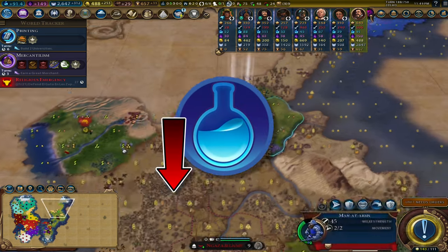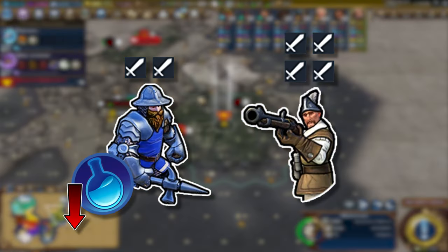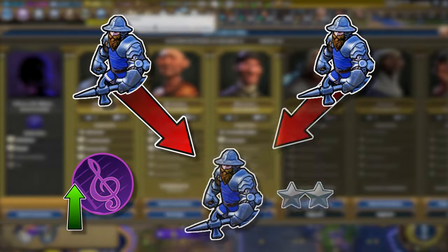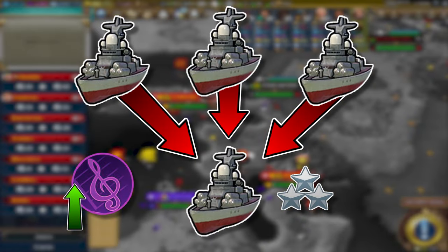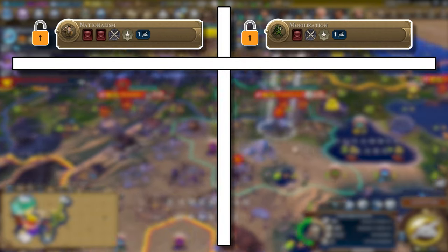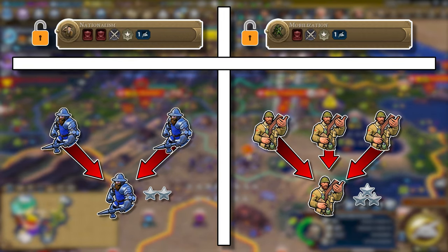If you lag behind in science in Civilization VI, you could easily find yourself on the losing side of a battle. Luckily, if you have a lot of culture, you could even the playing field by combining identical troops in corps, fleets, armadas, and armies. They're unlocked with nationalism and mobilization in the mid to late game, and allow you to combine two or three units into one.